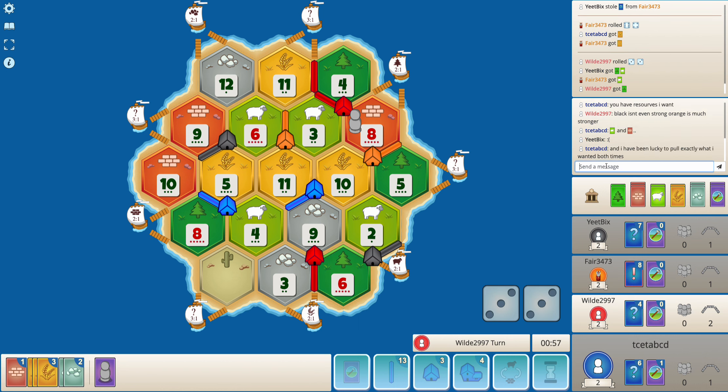Getting an early city was a huge plus, and getting some trades helped too. Red plowed orange and then when he got plowed himself he quit the game — not sure why he plowed orange. I would have gone for 4-3 instead. 6-11-12 made sense but then black has such good wood and road building production — that was always a risk.